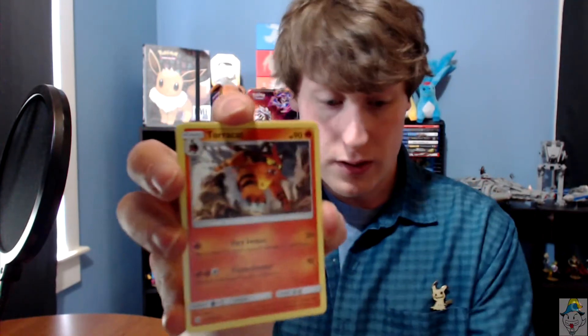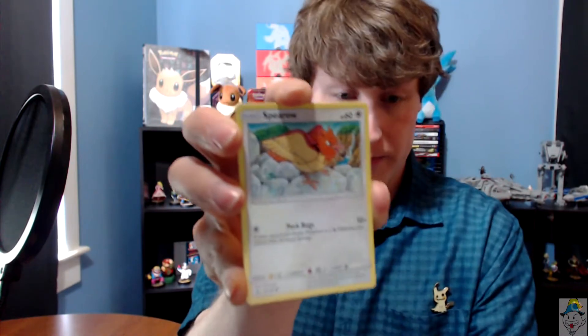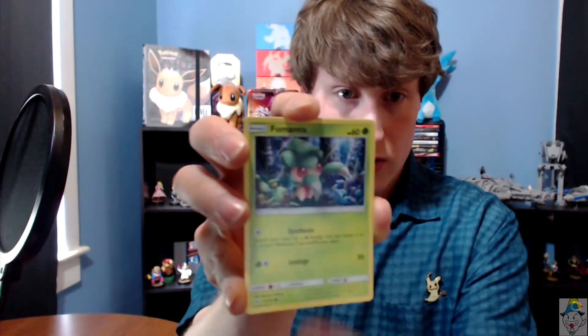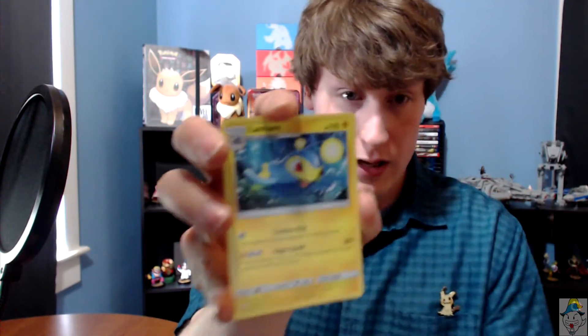Let's hop right into the second. I did buy the rest of a Booster Box at the local store as well. These are the cards from that, so that could be why we're seeing the bad pulls. Dark, Toracat, Metapod, Pokemon Catcher, a Pokemon Catcher, an Alolan Raticate, Sand Isle, a Pick-a-Pack, a Spearow, a Fomantis, a Reverse Foil EXP Share, and a lame Lanturn. That is a super bummer.